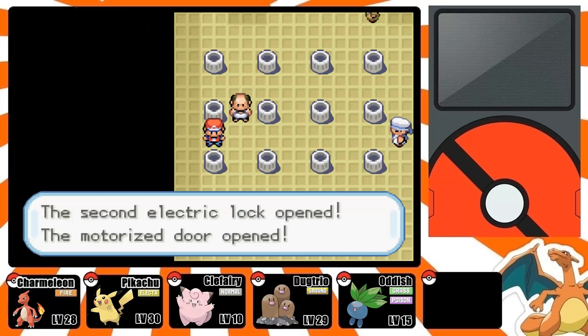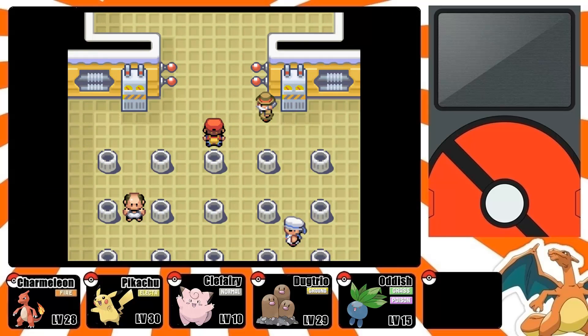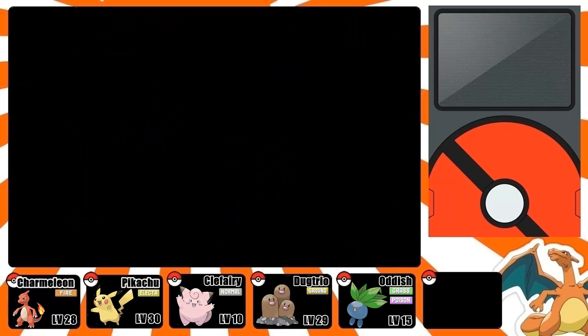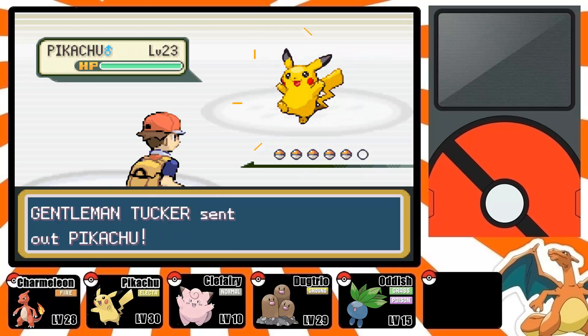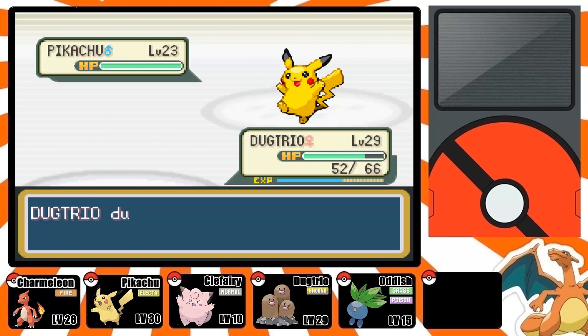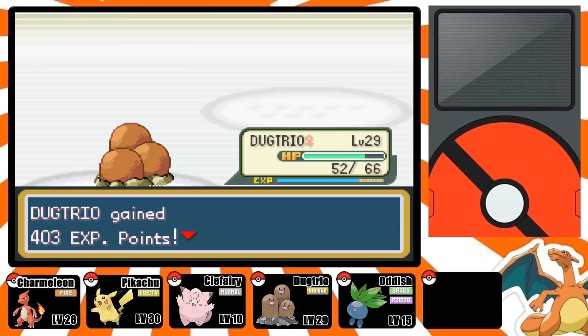There it is — I opened the second switch and now I can face the Gym Leader. There's going to be a third battle here. This trainer you cannot skip, so you might as well battle him. He only has one Pikachu, so it shouldn't be too much trouble for a Dugtrio or Diglett. And as you can see it's a one-hit KO with Dugtrio at level 29 — Dig is a pretty strong move.